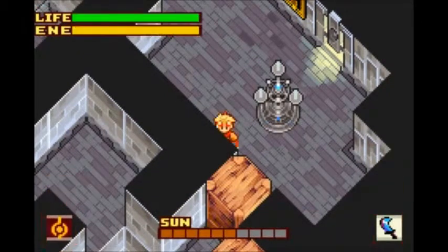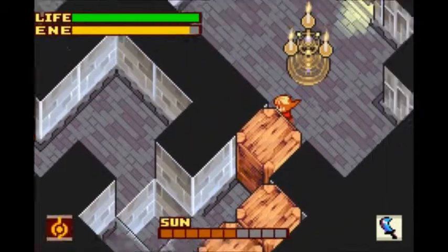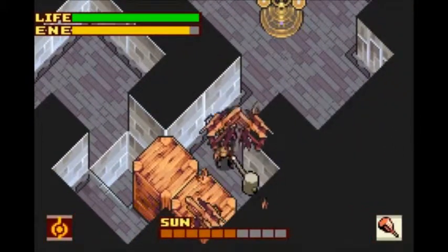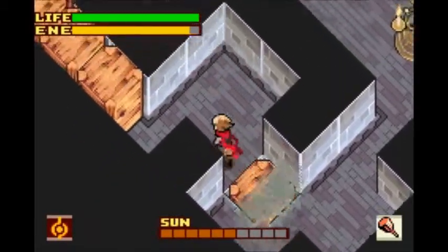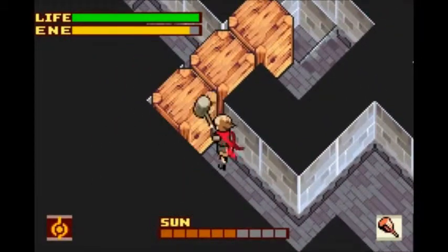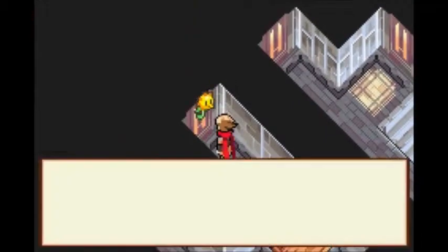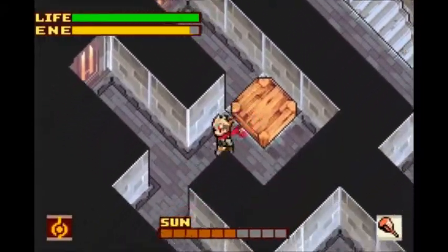So I think they want me to light this. Box destroying adventure right here. Oh, but don't destroy the last one, because we need it. Alright, got a key. Press the key to key the key. Got it.